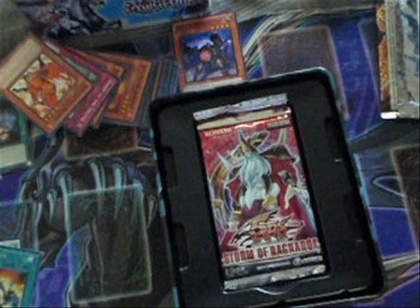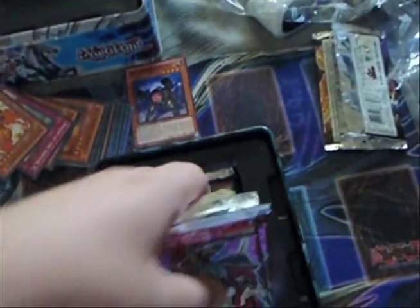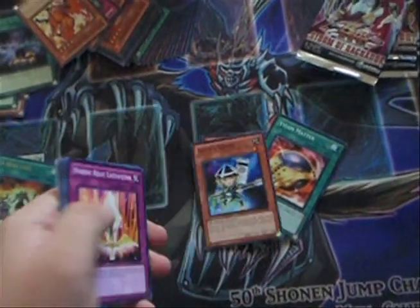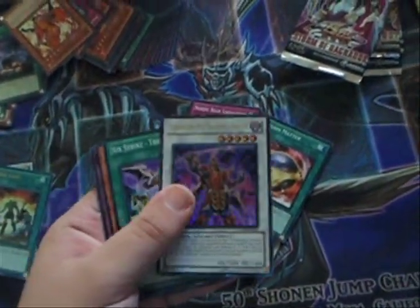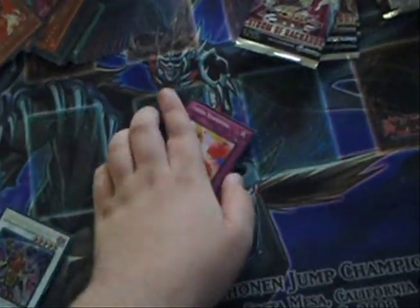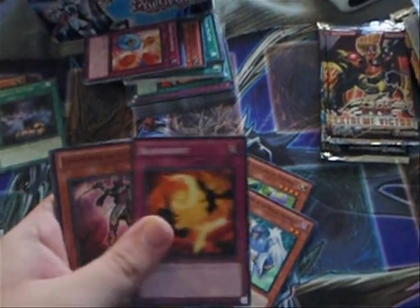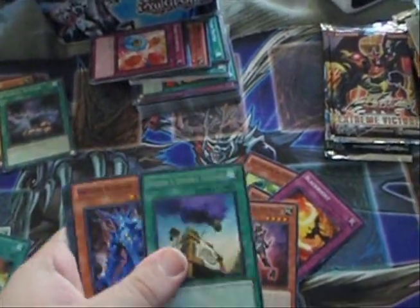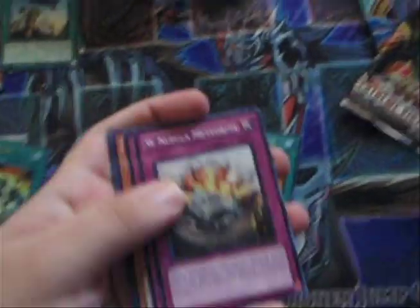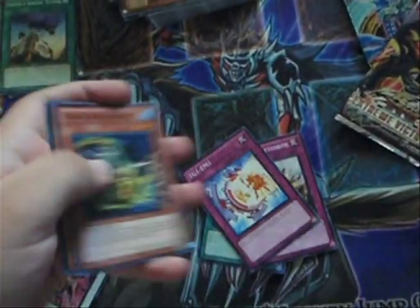Moving on to the Galaxy Eyes tin promo pack. Just in case you guys don't know, you get the same packs basically. The first Storm Ragnarok pack has some garbage commons, a garbage rare, and then Sheen — it's a holo. And then some more garbage commons. Same routine again — get a quick this time though, and then Sheen Smoke Signal. Not great pulls, but I am getting holos, so can't really complain.